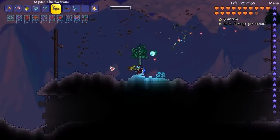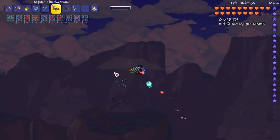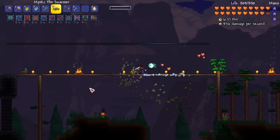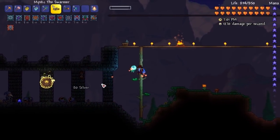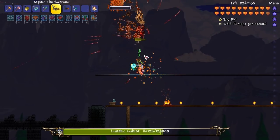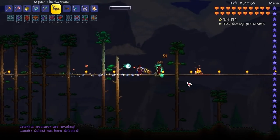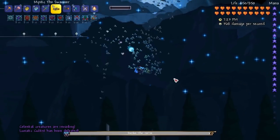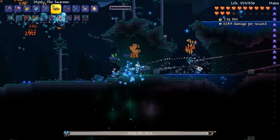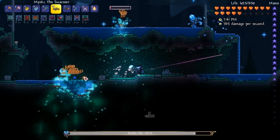I wonder how far we'll go with this one weapon. It seems like a weapon you'd go through a lot of the game with — it scales up with the armors you use. I have no idea what armor to use next. That is just beautiful. Oh my god, that is silly damage. Celestial creatures are invading. It's fine — I guess what I'm going to do is the pillars off camera, because as we all know I absolutely hate doing them. Once I've done all the pillars off camera, we'll do the Moon Lord fight together again just to see what it's like.